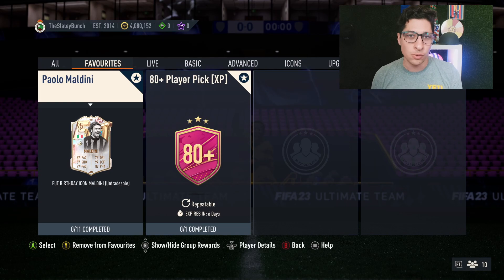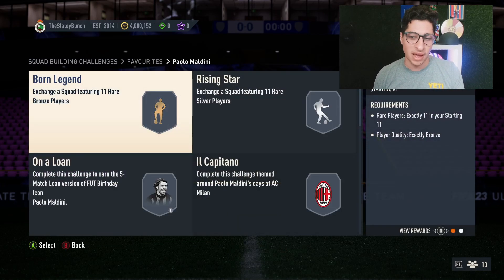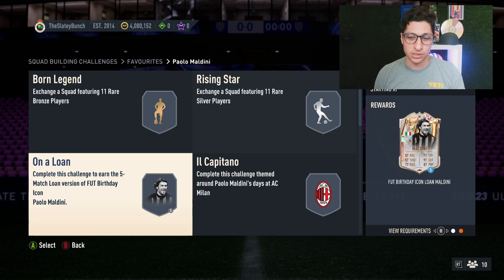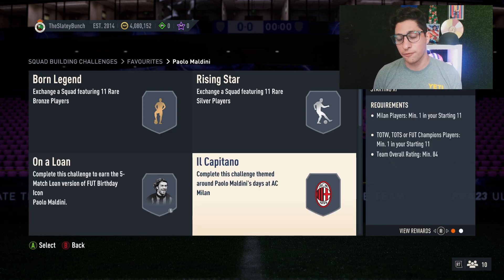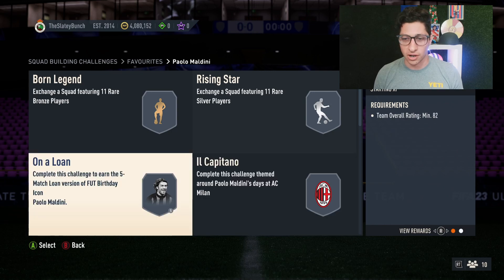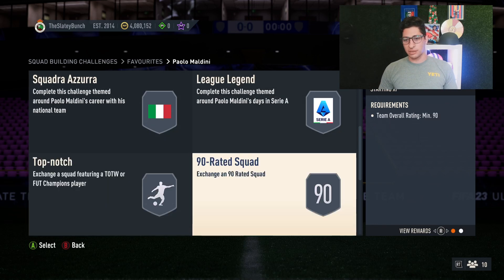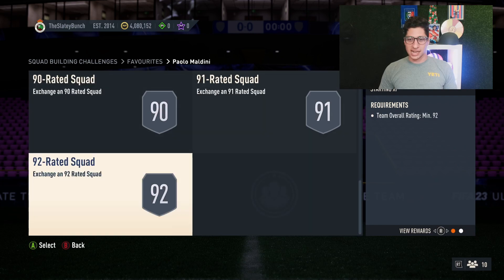The question is: is he worth it? Should you do this SBC? I'll tell you right now whether I think it's good or bad value. First and foremost, definitely do the bronze and silver. As always, you can do an 82 overall team just to get a loan version, so if you've never tried Maldini you can get a feel for him before committing to the full SBC. Internally it requires an 84 overall team of the week or Foot Champs card, an 88 overall team, two 89 overall teams, a 90 overall team, a 91, another 90, and a 92. So he's a little bit steep.